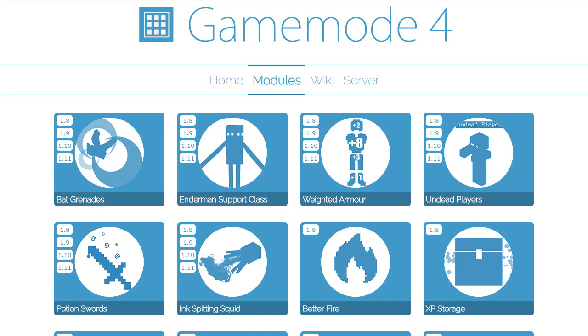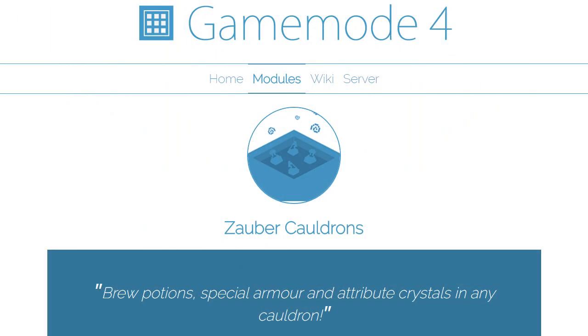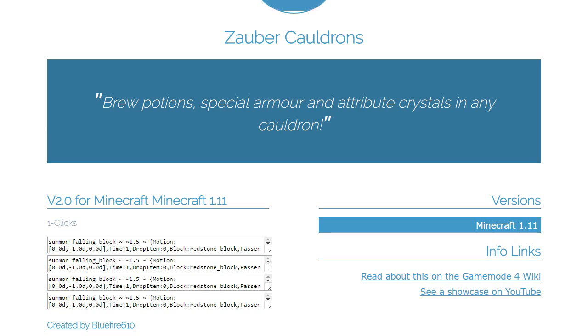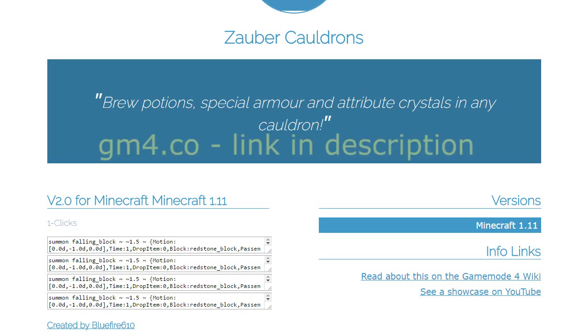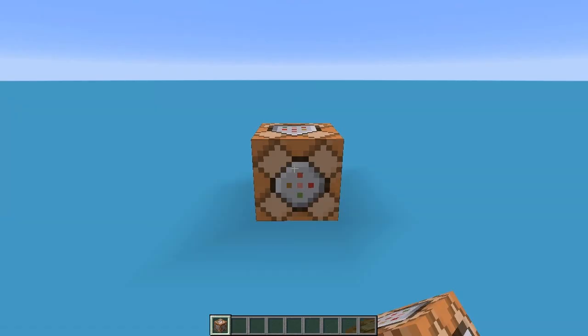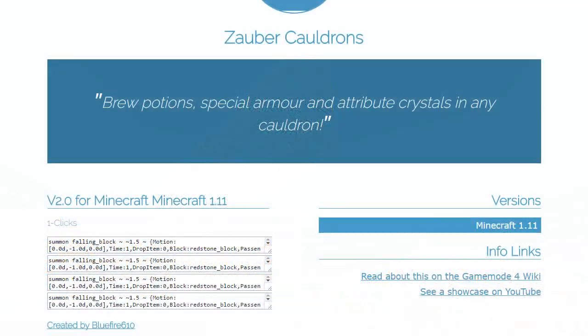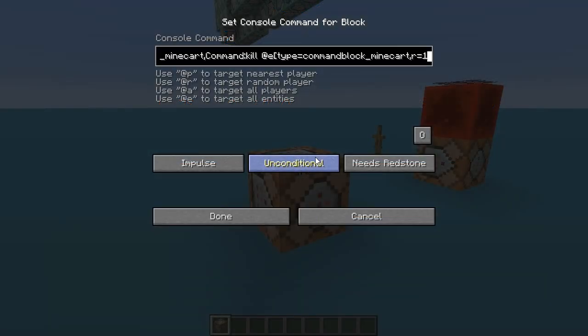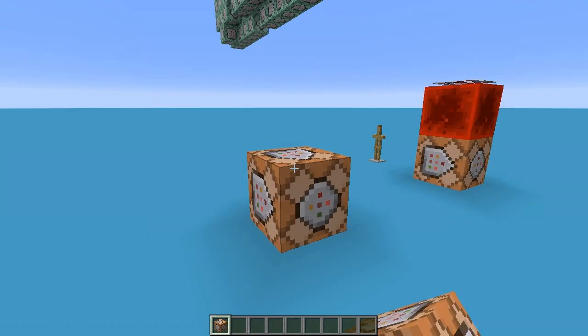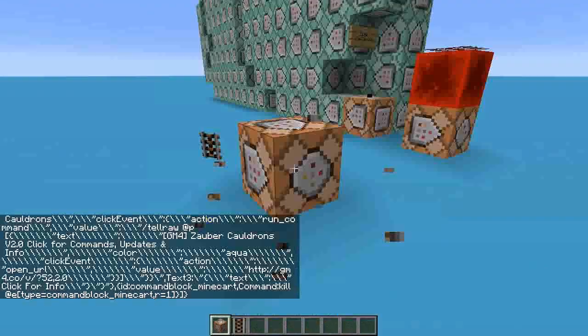This is the first module, since the new command blocks were introduced, that requires more than one command block to install. Get the install command block codes from the GameWord4 website, gm4.co. Copy the first command, place it into a command block and click Always Active. This will install the first part of the module right next to this first command block. Then copy the second command and paste it into any command block placed anywhere, and it will add another section to the module. There are four commands in total — just import them one at a time.